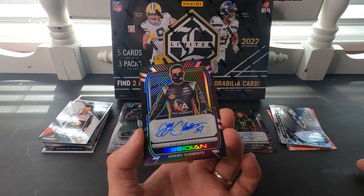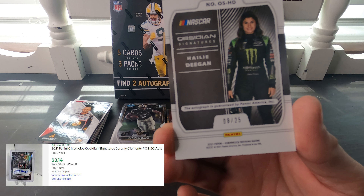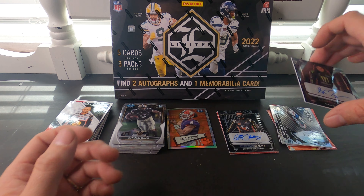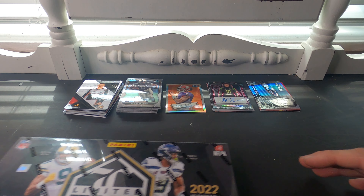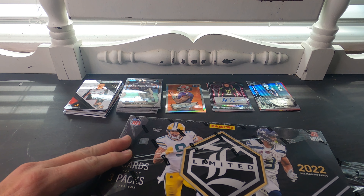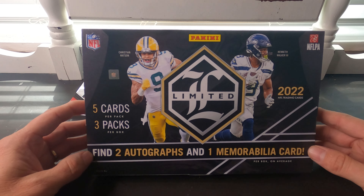So we got Jeremy Clements — not numbered — and Haley Deegan numbered 8 of 25, which is a really nice low number. It looks purple, so the purple variations must be numbered to 25. Very impressed with the NASCAR cards overall. Maybe because NASCAR isn't as popular a sport, they put better stuff in the packs to entice people.